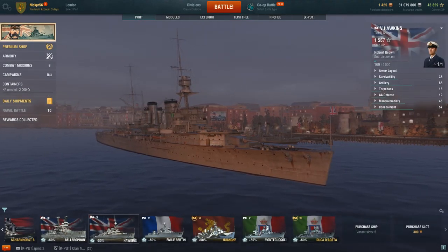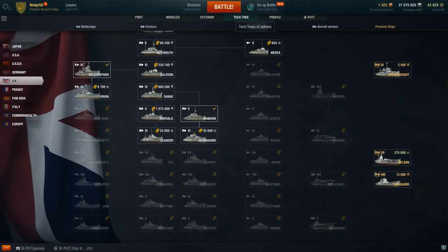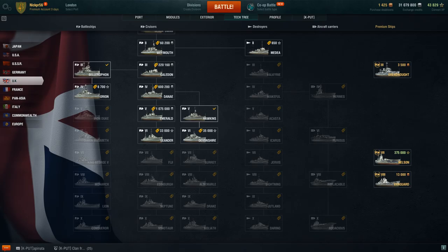As far as the Hawkins goes, it plays the same as the Emerald. So if you already have that ship and you're already moving down towards the Leander, don't worry about it. But if you do play those ships and you enjoyed the Emerald, do get the Hawkins because it plays the same. Once you get to the Devonshire, the models and modules on the ships don't really get too distinctive from the previous cruiser line until about tier 8, where you start to really see that these are more heavy, pocket-battleship-style cruisers instead of the quick-hitting, fast-firing British model you're probably used to.